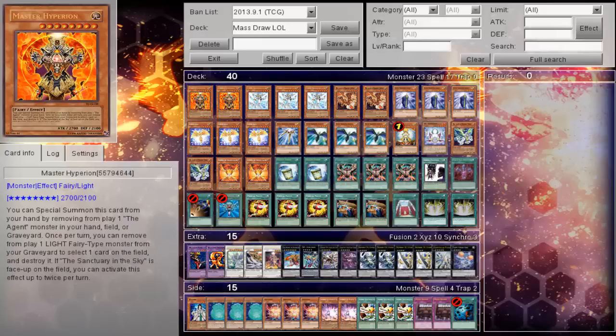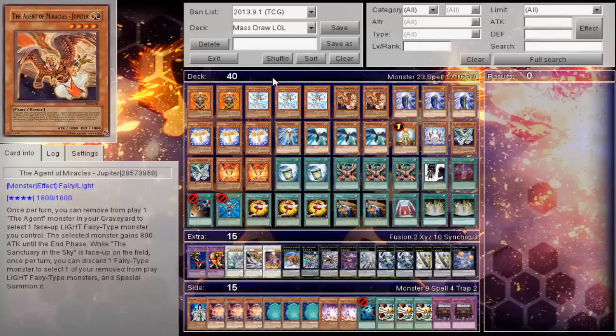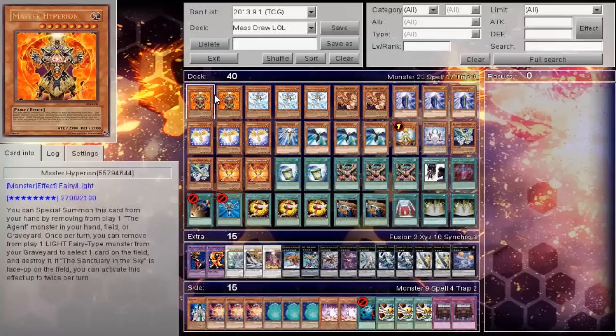If you guys would like to be entered into the contest giveaway for this video, all you have to do is vote on one of these decks that you would like to see for Day 3: Aliens, Evil Swarm, Spirits, or Frogs. These lists will be under the new format now that we know the ban list, so everything should be confirmed for you guys. Just vote on one of those decks for Sunday and you guys will get the chance to see these.